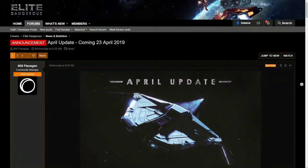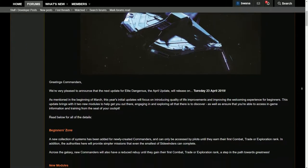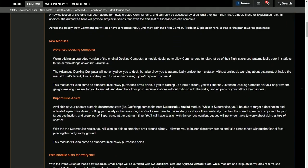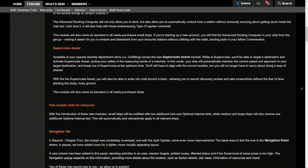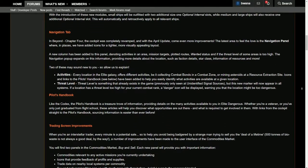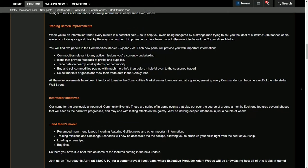This April update is going to release on Tuesday, April 23rd, 2019. As promised in the beginning of March, Frontier is going to be releasing a series of smaller updates as they lead up to their major update in 2020. This brought a lot of controversy in the community, and I did a video talking about it myself — I put the link in the video description. One of the topics promised in this series of updates is new user experience and new user onboarding.